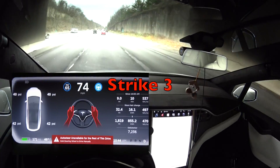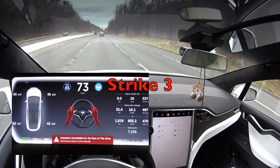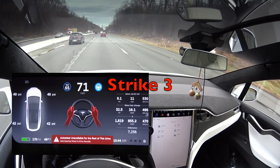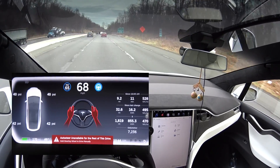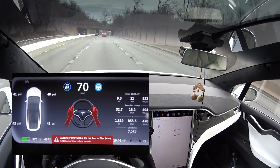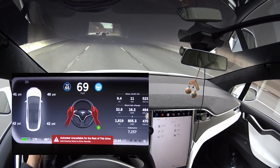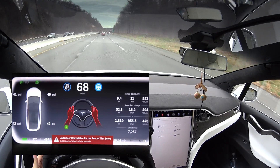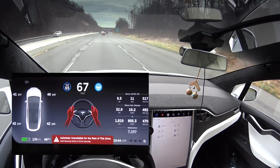As you can see, the auto steer message says 'unavailable for the rest of the trip,' but actually auto steer is still working. What they took away is the auto accelerator function or the modulation function, but they also took away a key feature which is the auto lane change. If I turn to the right, it's not going to do anything. And when I activate the left turn signal, it's not going to change lanes either, as you can see.